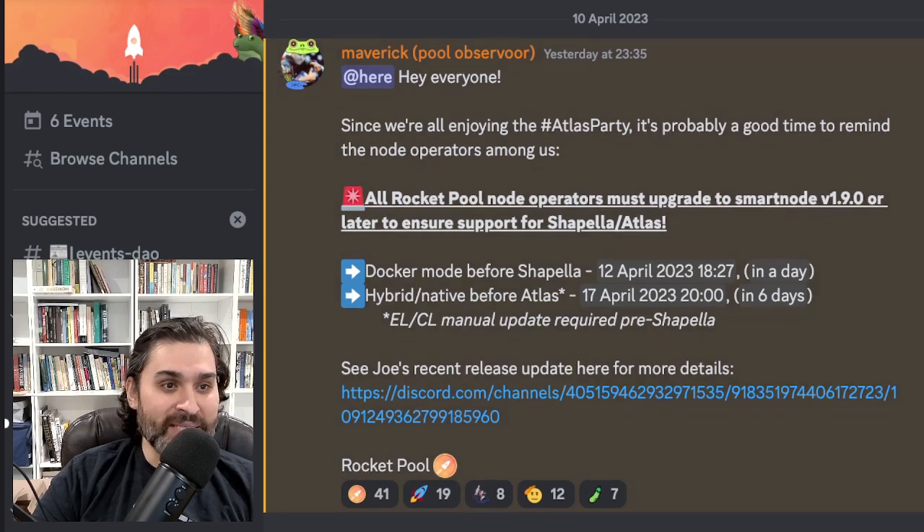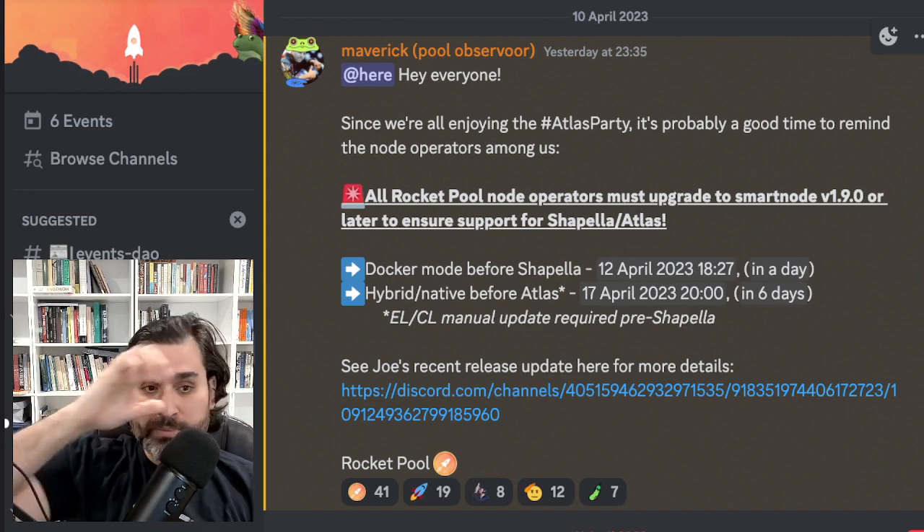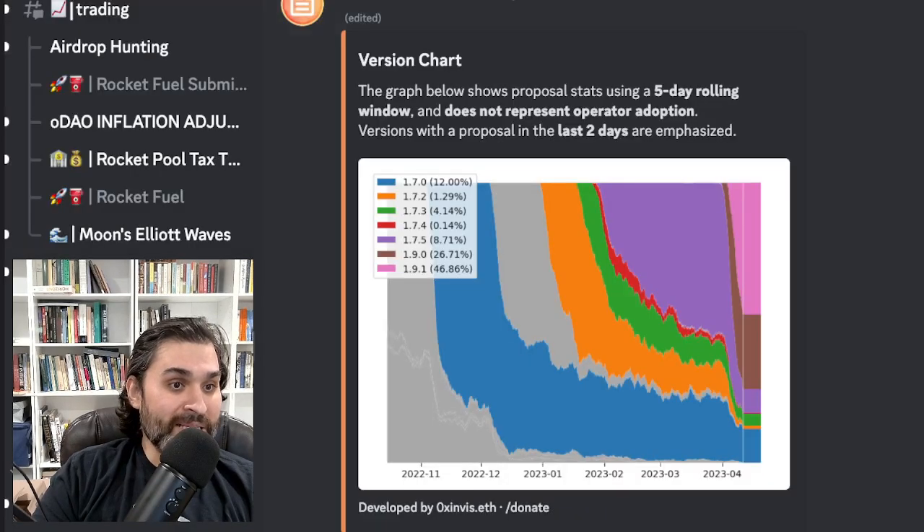Maverick reminded node operators that all Rocket Pool node operators must upgrade to smart node version 1.9.0 or later to ensure support for Shapella and Atlas. If you're in Docker mode, you need to update today or early tomorrow before the Shanghai/Capella fork goes live. If you're in hybrid mode, make sure your execution and consensus layer clients are updated before Shanghai/Capella, and your smart node is updated before the 17th. Invis made a bot showing where people stand — the graph uses a five-day rolling window.